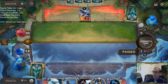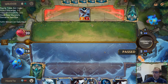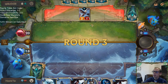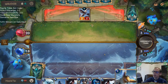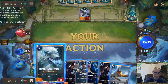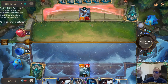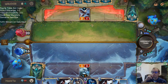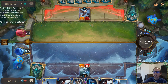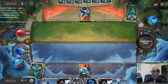I'm gonna auto-pass — they drop Elise, and then I was gonna Glory Seeker the Elise. They didn't go into my plan. They don't play into my trap.